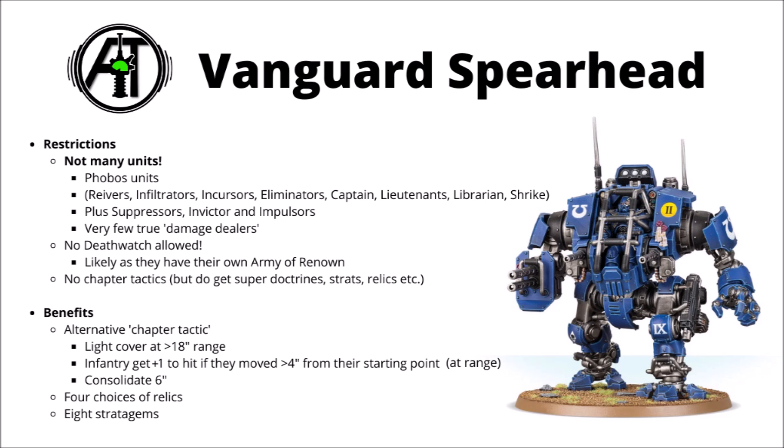Otherwise, it's four relics and eight stratagems, which do need to do some very heavy lifting. The chapter tactic alternative is quite nice, but it's just not really worth it to lock out a lot of the best choices in the whole of Codex Space Marines.